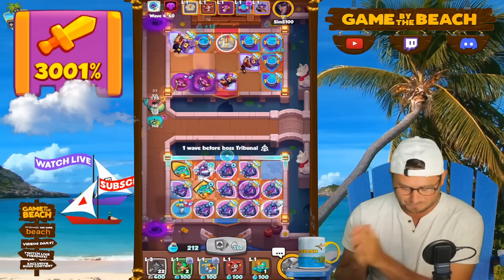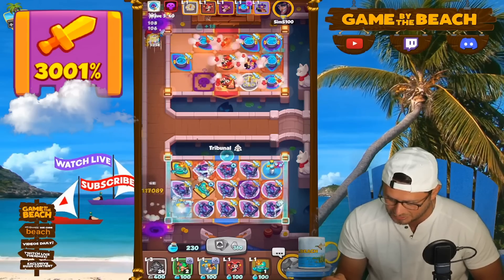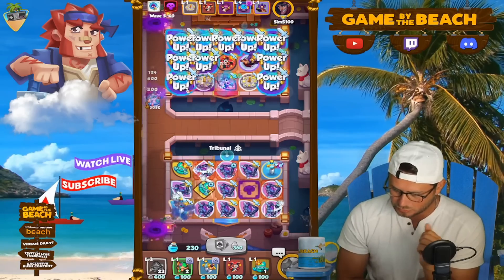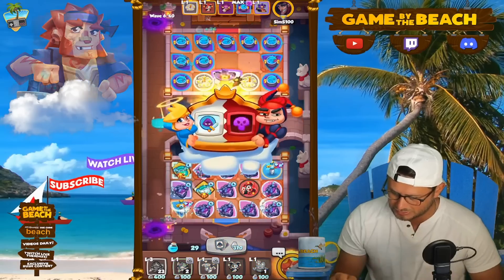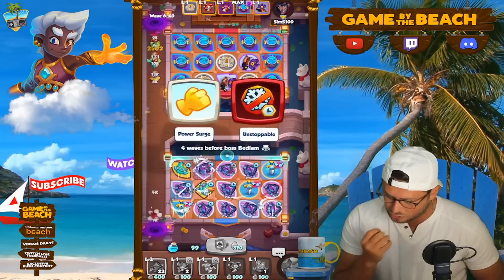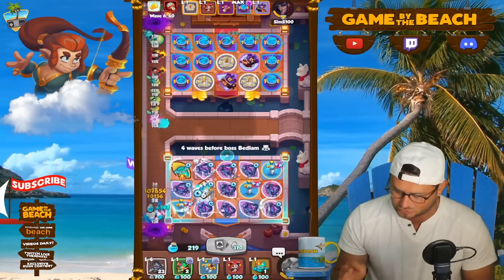Now it's only time that will tell whether or not it can get the job done. Taking out Tribunal before it hits is huge. And now my main mission is to combine out the scrappers. We also don't really need high-ranking anything other than Demon Hunters, to be perfectly honest. We're already at 23 tiers. I'm going to try and utilize my scrappers to get rid of this guy eventually — maybe even combine these guys out eventually also, and then kind of go from there.